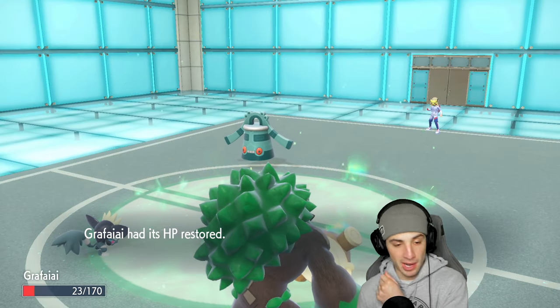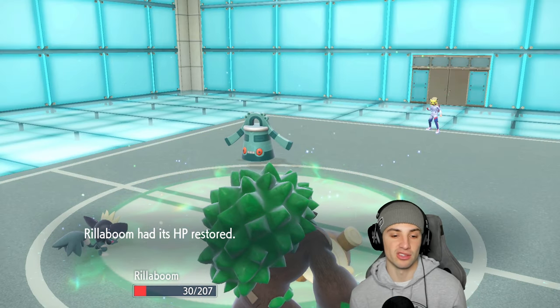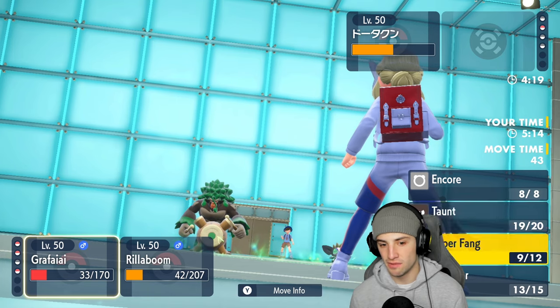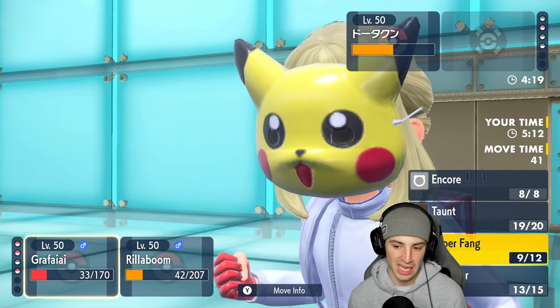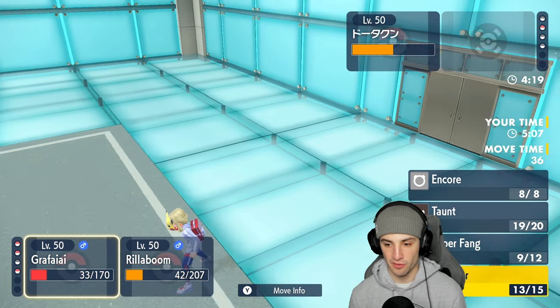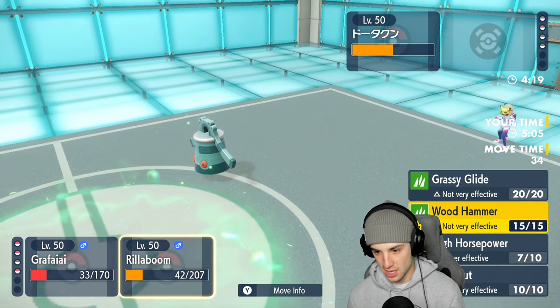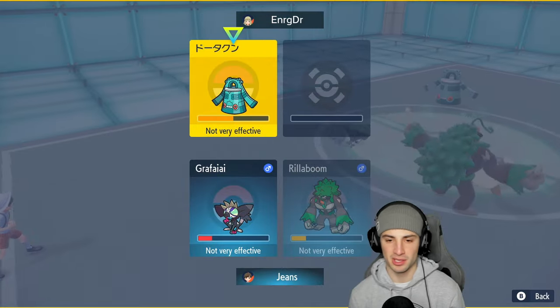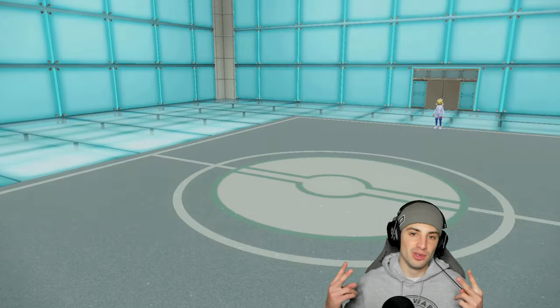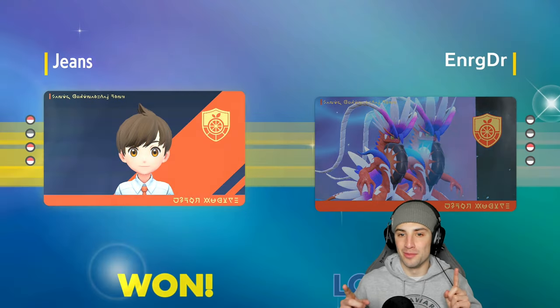Grafaya killing it on the support role — I always thought it was a really solid support Pokemon. From here I'd Swagger and Wood Hammer would be the best bet since Bronzong has Levitate. They cancel the battle — so it's one and one now. Let's hop to a third and final match.